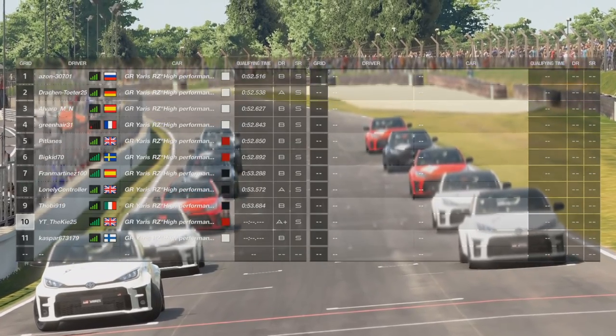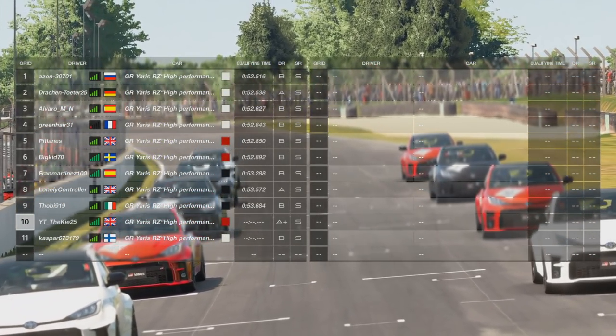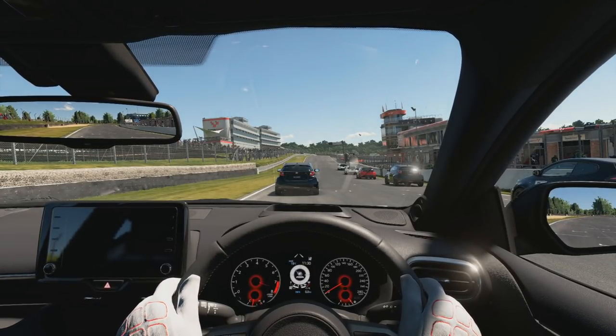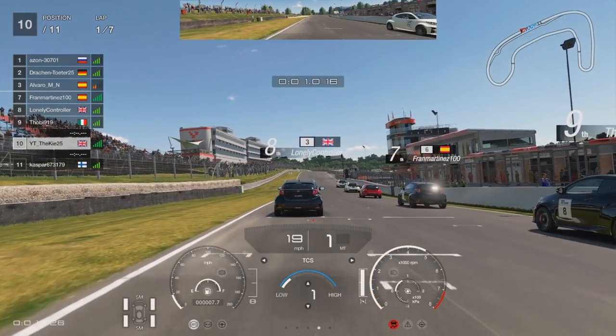Starting the week off we have Daily Race A at Browns/Chindi in the Yaris GR. This combination is actually quite fun, but you're probably going to get a lot of chaos as usual. Daily Race A with no penalty system tends to lead to a lot of kamikaze driving.